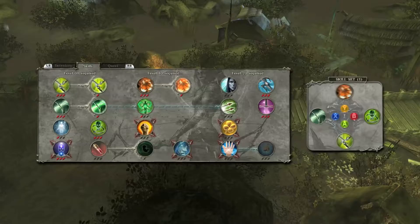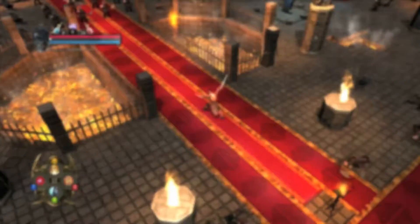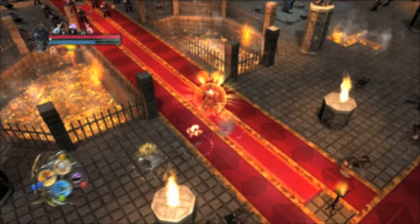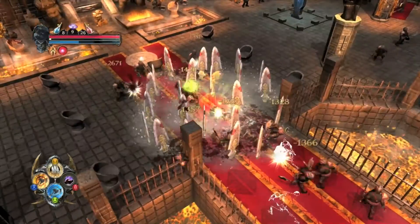Assign the power of your choice to each of the four face buttons of your pad, or on the action bar on PC. For quicker access to your favorite powers, you can create two sets of skills you can switch between — for example, create a set of skills dedicated to buffing and another with your most powerful attacks.